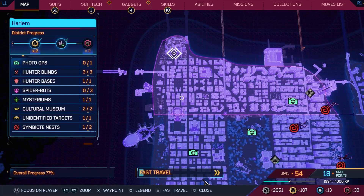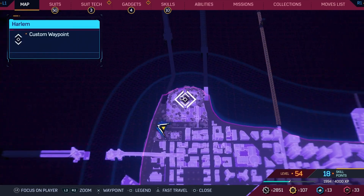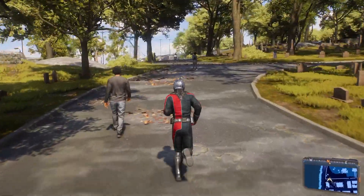To start off, you will need to head to the very top of the map to the graveyard. Once you are here, head to the trees on the hill and follow the route shown in the video to reach the grave.